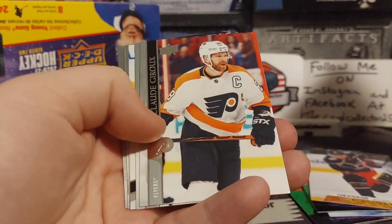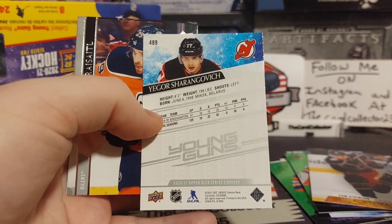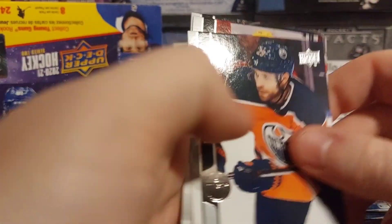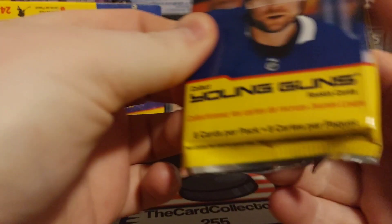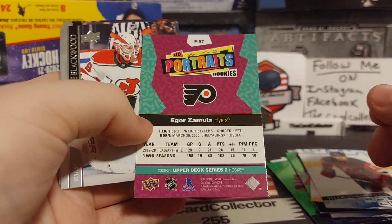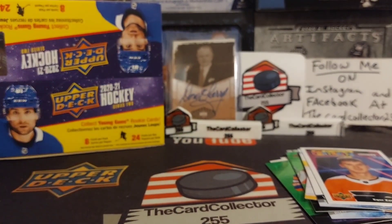All right, next young gun — we got Igor Saragovic. Probably hopefully, fingers crossed that's not the best young gun. He's not a bad centerman — played in the AHL a few times, it's coming together in the NHL, so that's good. Igor Zamola played for the Calgary Hitmen during the dark days of 2020.